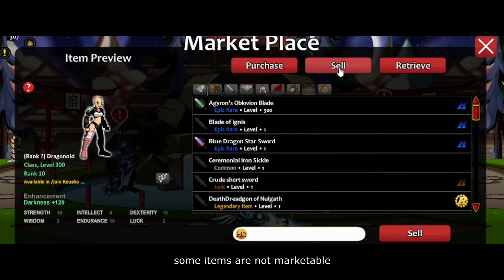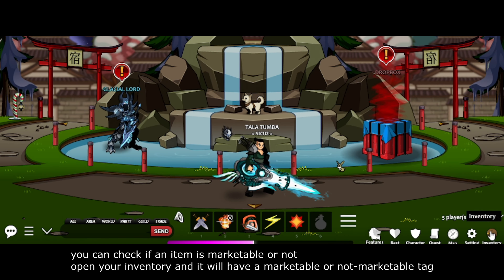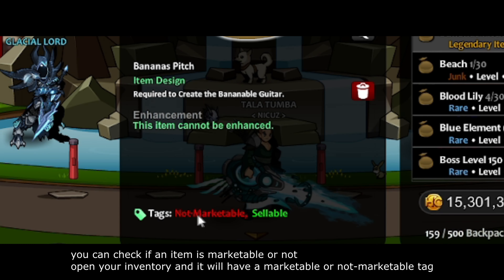Some items are not marketable. You can check if an item is marketable or not by opening your inventory — it will have a marketable or non-marketable tag.